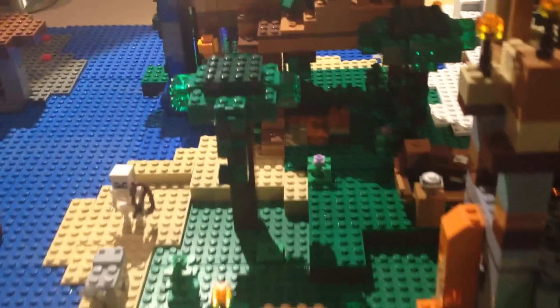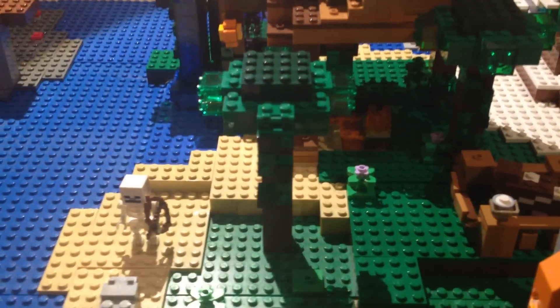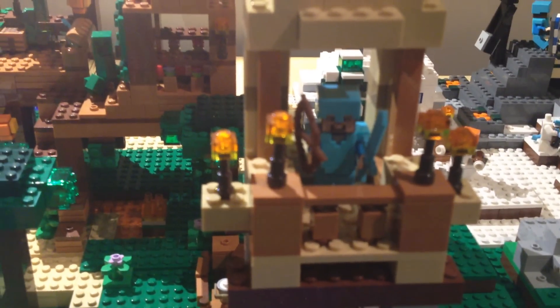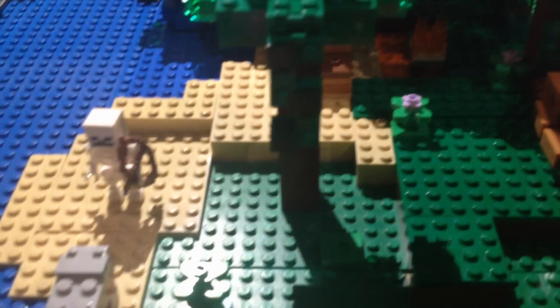So now up here in the crafting box table built tower, you have our super warrior that used to be in the end and we put him up here. And then also by the jungle, you can see that we've added a new tree and also a jungle bush to add more environmental elements.